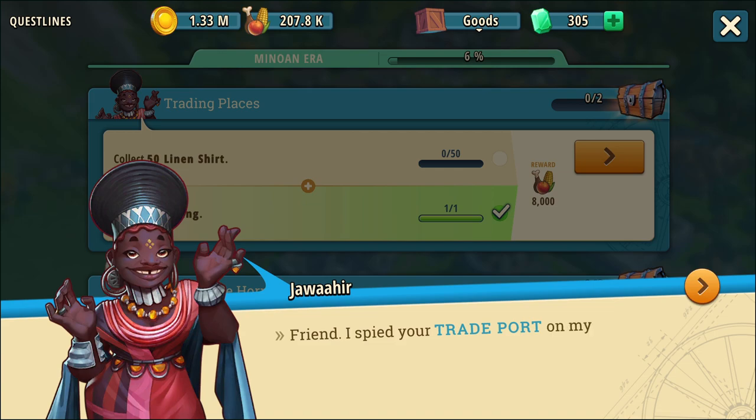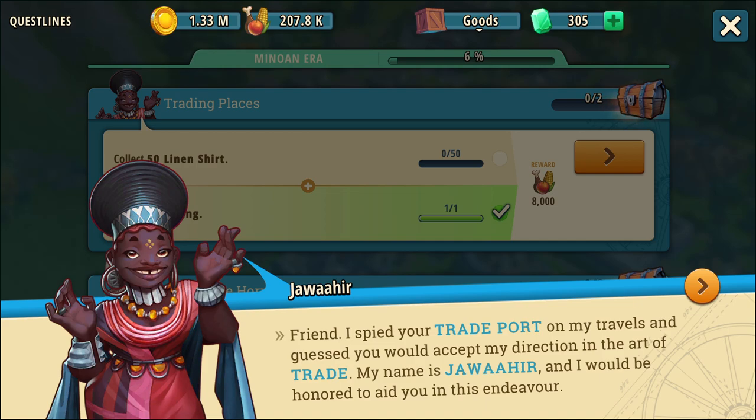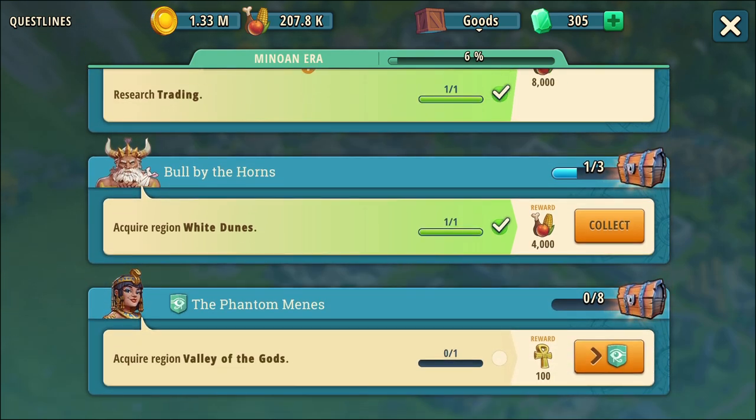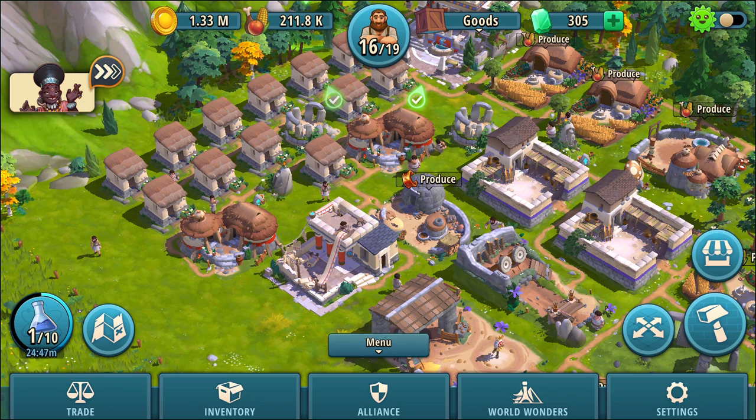And this next mission — I've already done that. A trader says: I spied your trade port on my travels and guessed you would accept my direction in the art of trade. I would be honored to aid you in this endeavor. So I need to collect linen, which is probably from my own shop. Moving down — for the mission 'Bull by the Horns' I acquired the white regents and scouted one location. I need two commanders at level three — I can actually do that right now because I do have those points in my inventory.